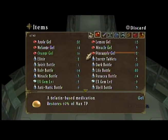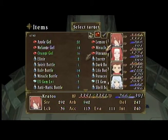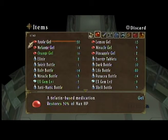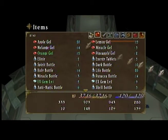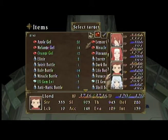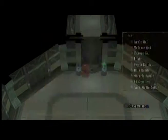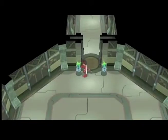Before we go in, I want to use some items real quick to just heal everybody. We definitely need some orange gels, and maybe lemon gels. Rain, why not? This fight isn't too hard, but it never hurts to be fully healed up.